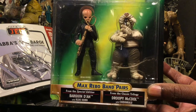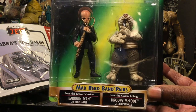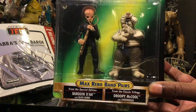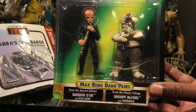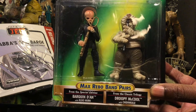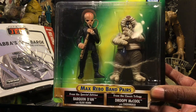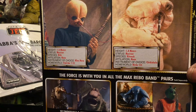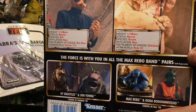And then we have a couple more band members — there's quite an extensive roster to the Max Rebo Band. We have Barquin D'an with the Kloo Horn, and we have Droopy McCool. There they are on the back of the box.